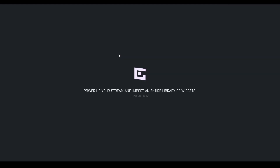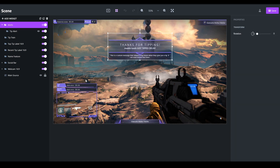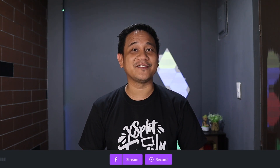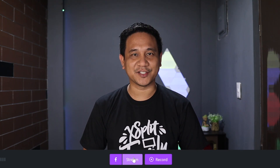All you have to do now is add streaming elements like themes, webcam, etc. We talked about this in episode 1 of our Stream Smart series, so if you want to know how to do these things, go check out episode 1. Step 6: just click the Go Live or Stream button to start streaming your PlayStation 4 games using XSplit Gamecaster.